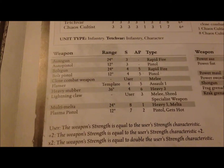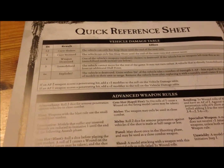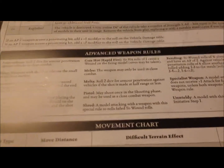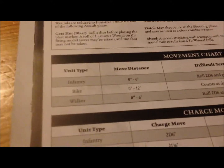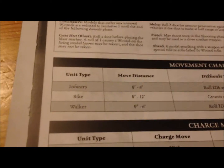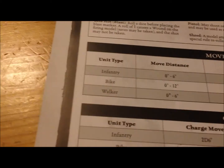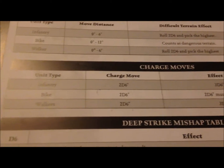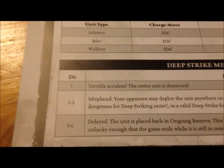And here you can see all the good weapons that they have. Let's see the back of it - Vehicle Damage table, advanced weapon types: blast, rapid fire, unwieldy. And more useful things - you can see how much units can move, all the different unit types, how difficult terrain affects them, how they retreat, charge movement, and deep strike mishap. This is getting a whole lot better in the 6th edition.